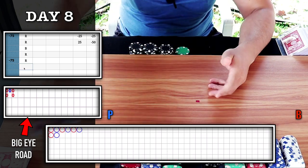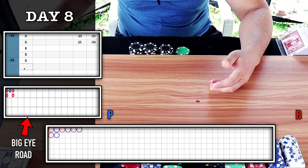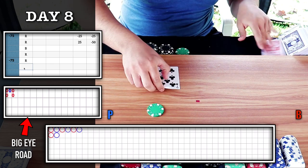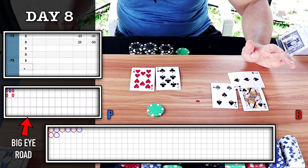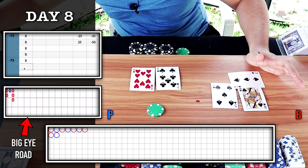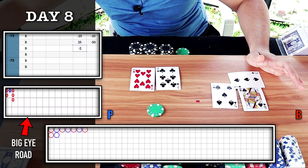I'm gonna continue playing the chop as this column comes to an end. I'm looking for blue circle once again. I'll bet player this time. Banker wins — we got caught the last two times. That is another red circle — minus 25.